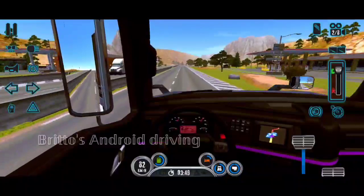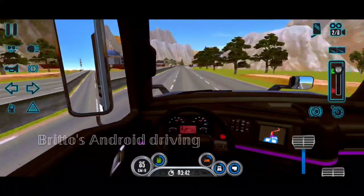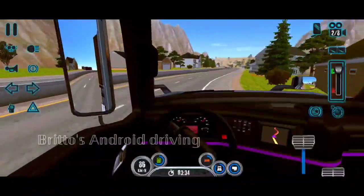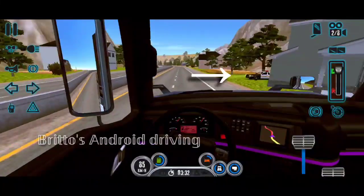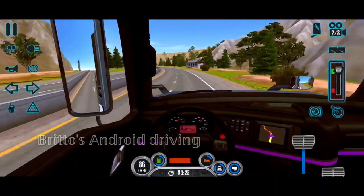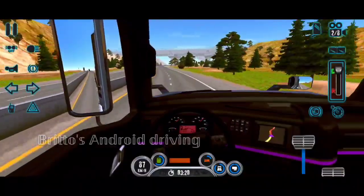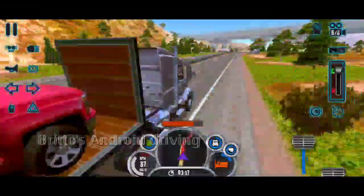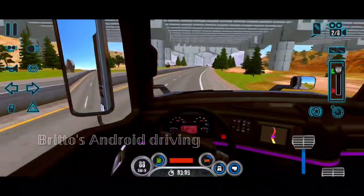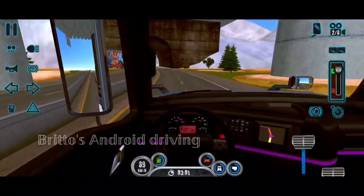I cannot express it in words — the details are really very awesome in such an Android game. We are entering a town area. I think the police started chasing me — this is what happens in this game. If you are over-speeding, the police chase you. The chasing car is a Crown Victoria — the American police car — very famous for that. Let's see who wins, the Crown Victoria or the Volvo VNR.